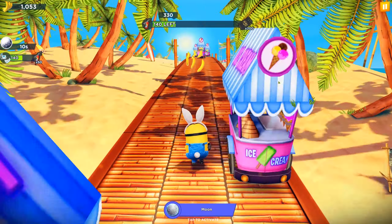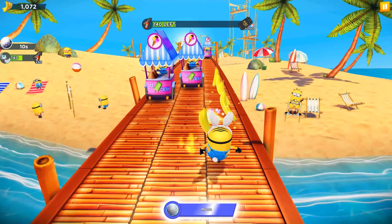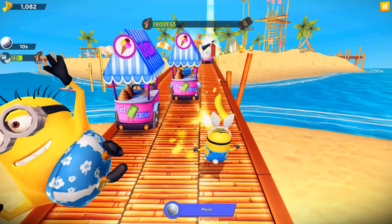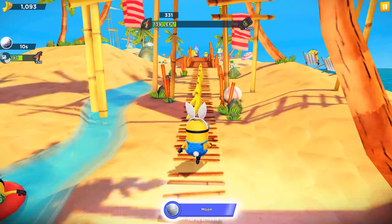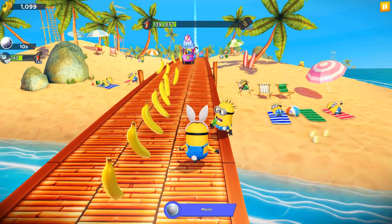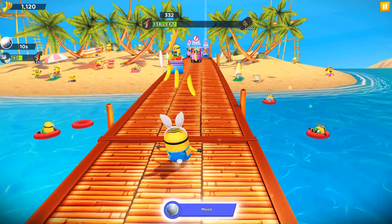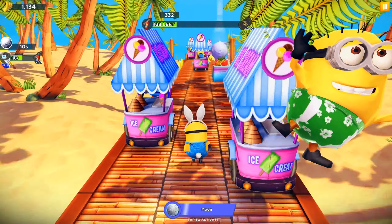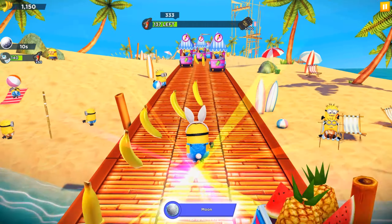In the previous Halloween event, which was Sookie Party, we collected some cards for the Sorcerer Minion and unlocked that character. Now in this event, we will get Hippie Cabin and Snakey Stuart Minions. We need to work hard on it because this is an amazing opportunity for us to get new outfits absolutely for free.